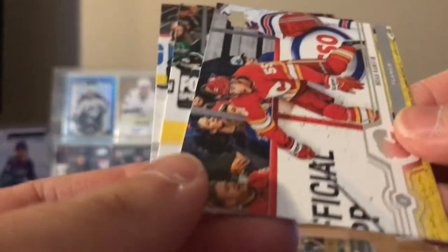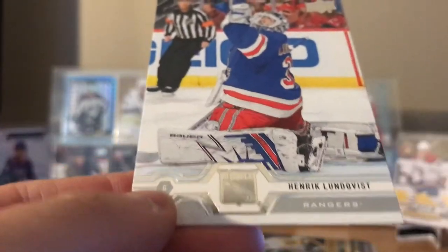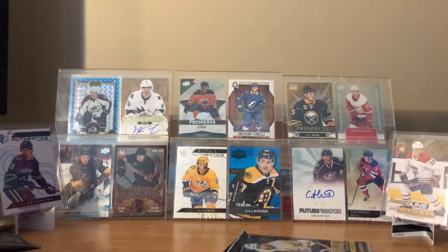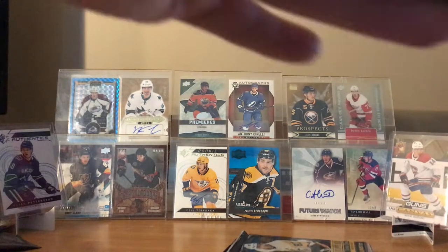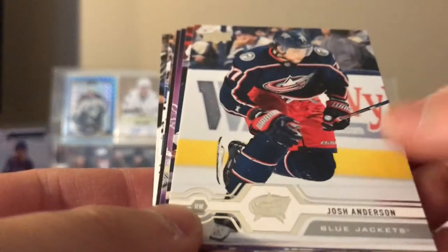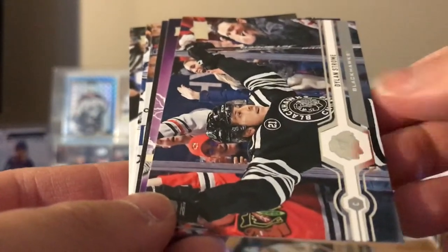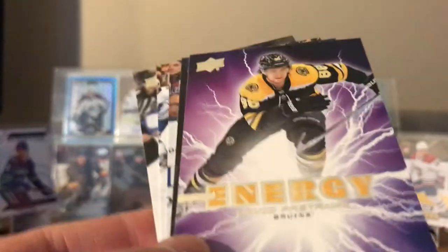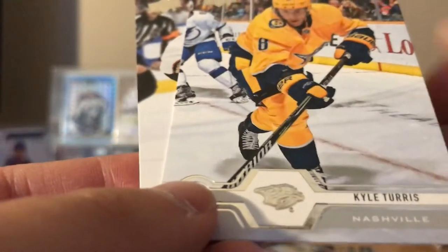So no Young Gun canvas. Noah Hanifin, John Klingberg, Henrik Lundqvist. I think one more portrait, maybe one more energy as well. Thomas Satar energy, Josh Anderson, Dylan Strome, energy of David Pastrnak — I believe he's currently leading the NHL right now. Tyler Bertuzzi, Brett Pesser, Kyle Turris, Jakob Silverberg.